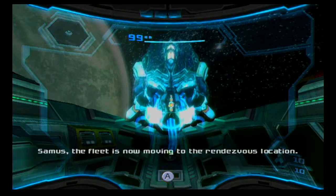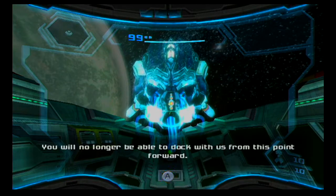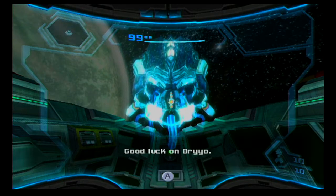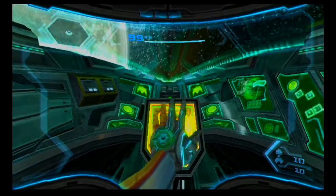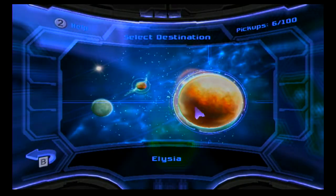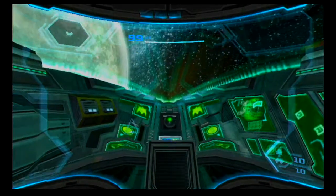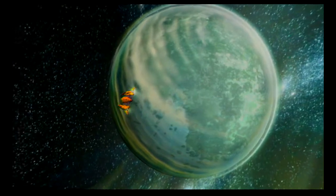Samus, the fleet is now moving to the rendezvous location — you will no longer be able to dock with us from this point forward. Rest assured we will keep communication lines open and supply you with information when necessary. Good luck. Now we just go to our map because we don't need those other tools like the Thrust ever again. Your options are Elysia, Norion, or Bryyo — just go to Bryyo. None of the other stuff is worth it; you can get those scans later anyway.